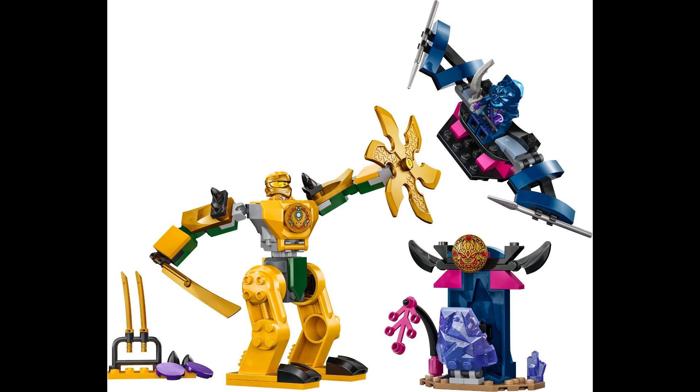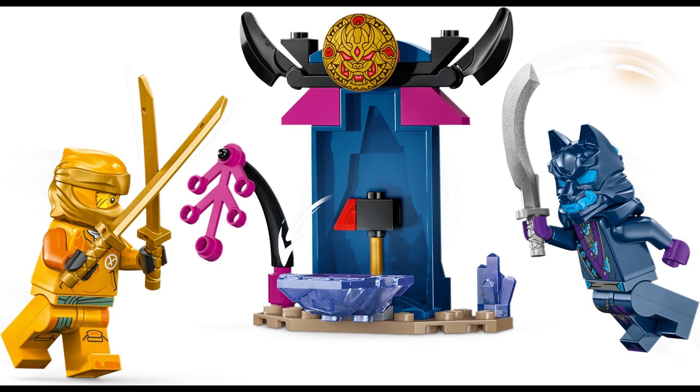While the Wolf Mask Warrior can fly on a glider that has posable wings, a disc shooter, and 2 spears. This set also includes a brick built crystal cave with a magic mallet inside and a weapons rack with 2 golden katanas.